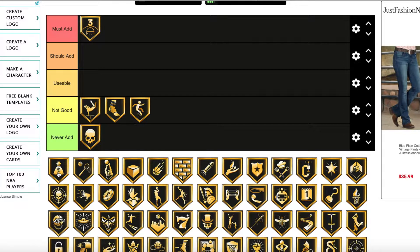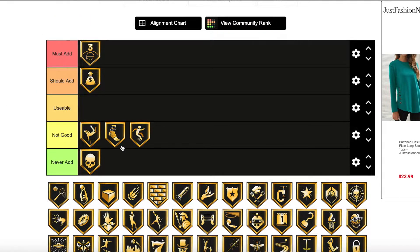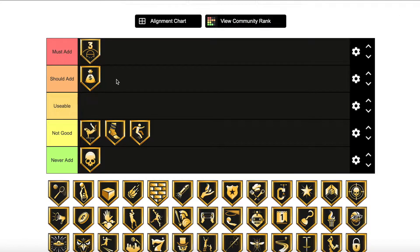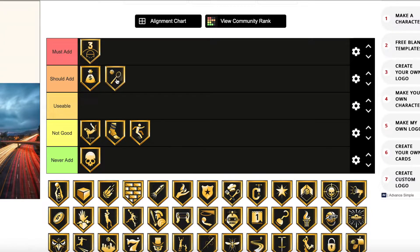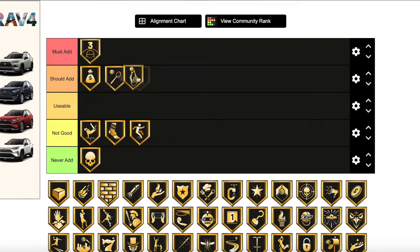Bailout I'm going to put in should add. It's a really good badge and if a card doesn't have it and you're going to be bailing out with the card, it's definitely one you should add. I'm not putting it in must add because you don't need it on every card, but it's definitely usable. Same thing with Ball Stripper — very good badge you should add. And Blinders is a should add too; if you can add it and want to add it, go ahead.